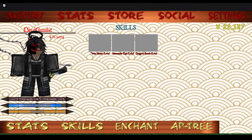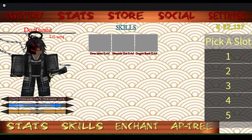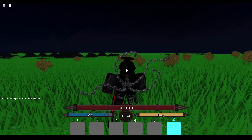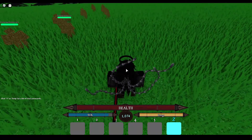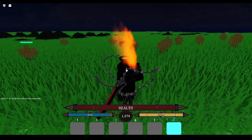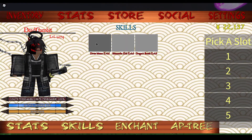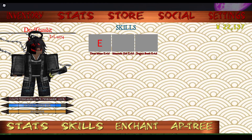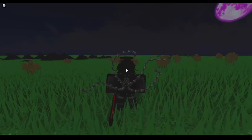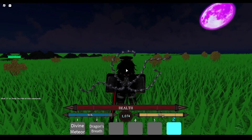So here I have my skills list: Divine Meteor, Salamander Kick, and Dragon's Breath. I click on Divine Meteor, I have a little slot picker, and at the bottom I have slots 1 through 5, also Z — but Z already has a set functionality, it lets you turn your blade on fire. So I'll put Divine Meteor at slot 1 and Dragon's Breath at slot 2. If you look now, 1 and 2 are no longer blank — they now hold Divine Meteor and Dragon's Breath.